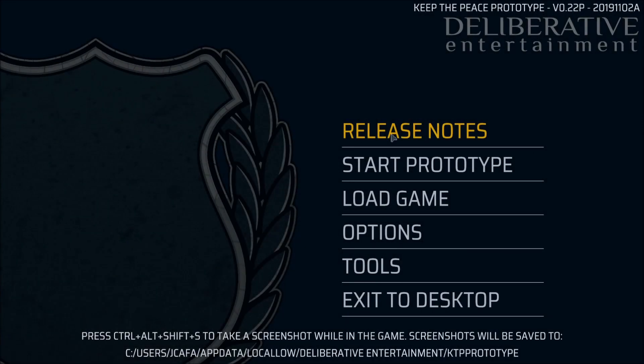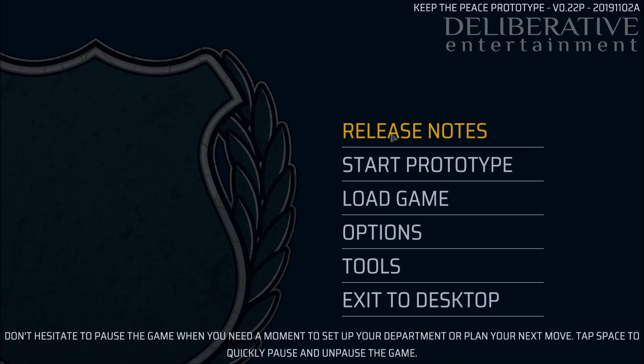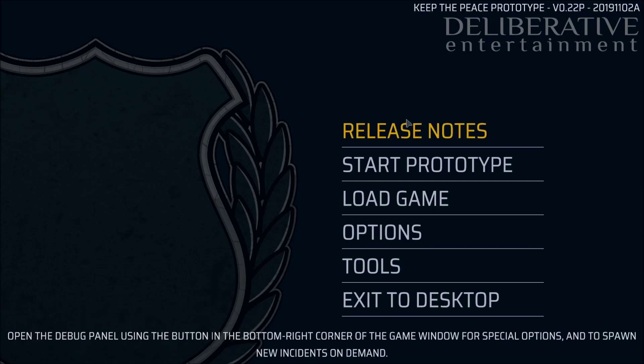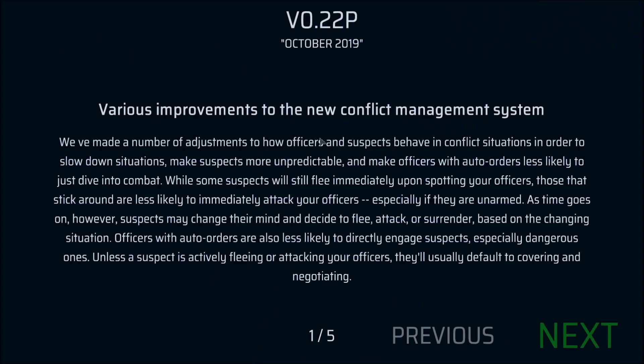Hello everybody, it's Red Beard Anubis and welcome to Keep the Peace prototype. Once again we're going to be taking a look at the new update. This came out on November 2nd of 2019, this is version 0.22 prototype or 'Papa P' release notes. Various improvements to new conflict management systems — you guys can read this and pause it if you want.